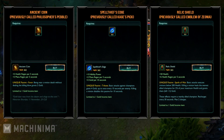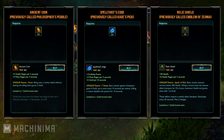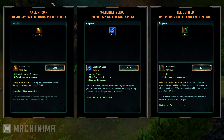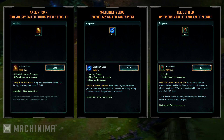First things first, we now have new gold income items, three of them specific for the support role to be exact: Spell Thief's Edge, Ancient Coin, and Relic Shield. Each one will cost you 365 gold, so you'll be able to get them at level 1, helping you out with your gold income earlier than before. You should also be aware that you are now restricted to a single gold income item, so you won't be able to pick all three of them.